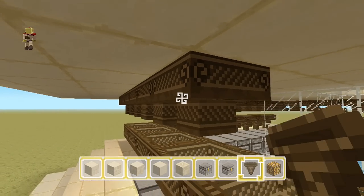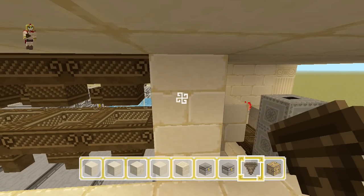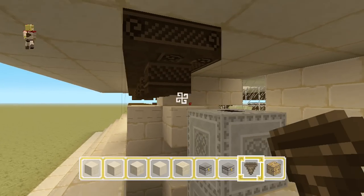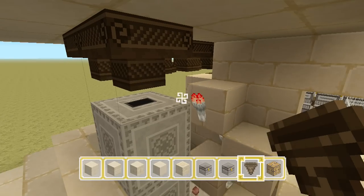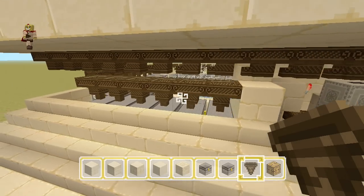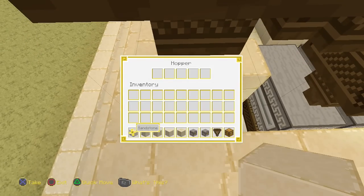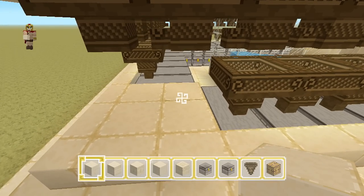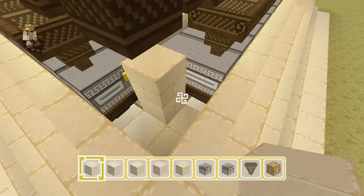When you get to the droppers, make sure the pipeline curves at an angle and stays nowhere near that torch or that block — you don't want to place hoppers on top of that redstone torch. I also like to fill in the gaps underneath, because you don't want any mobs spawning in there like a creeper, so close that off just for safety.